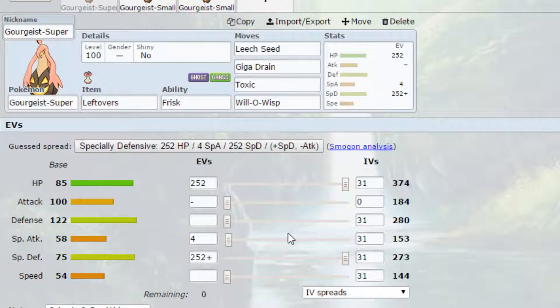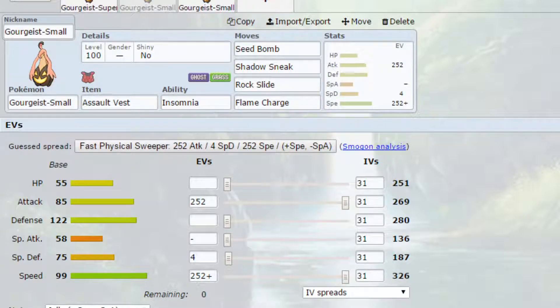The second set is working with Gourgeist Small. This obviously has a lower attack stat but it has really fast speed - base 99 speed is really good. I've got full investment with the Jolly Nature on Speed, basically because it will outspeed un-positive speed natured base 100s, allowing it to be just that little bit faster and cause a little bit more damage.